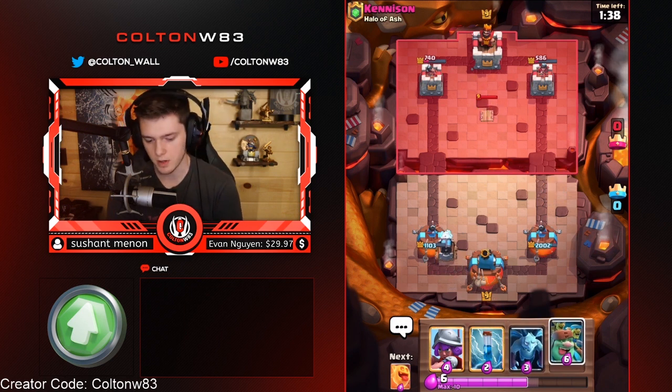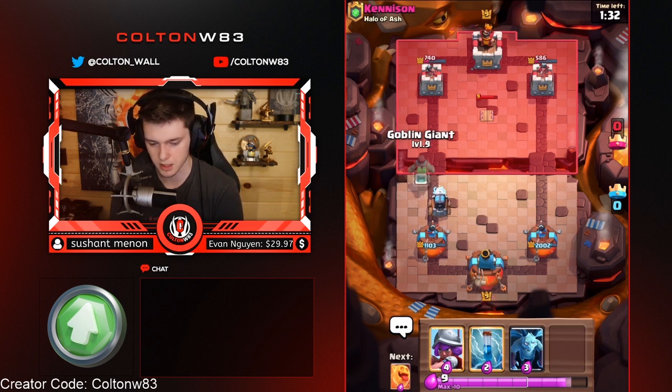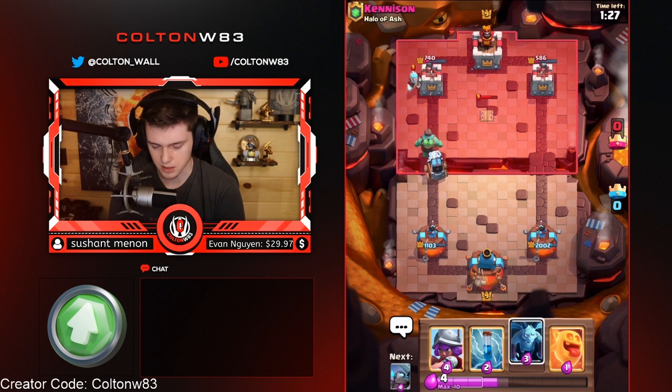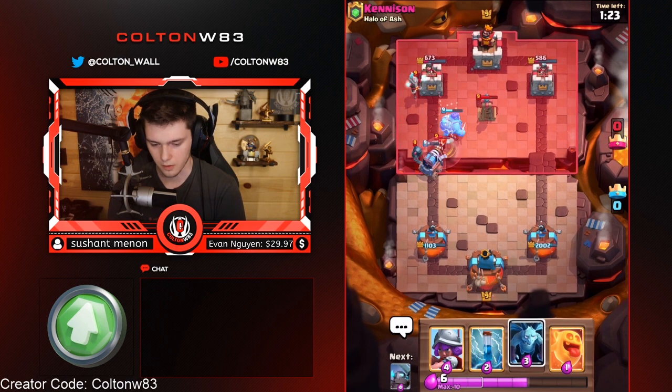It could have been a bad decision to go for that offensive push there. I didn't expect him to go that lane — I thought he was going to go to the other lane. I didn't think he was going to Tessle. I didn't know he had Tessle at this point. But yeah, Rage is pretty effective against decks that have Nado.